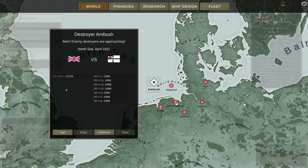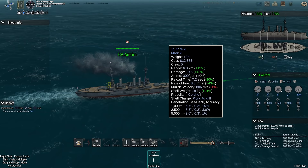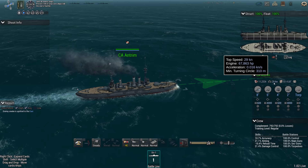HMS Antrim, a heavy cruiser, is being engaged by a whole group of destroyers. She's going to have to fight for her life in this battle against an overwhelming number of ships. Fortunately, Antrim is pretty well equipped to deal with smaller ships. She is packing a lot of 5-inch guns. She has a couple of 4s and 2s but it's going to be the 5-inchers that I expect the most effect from. The 8-inchers would be nice but are most likely limited in their effectiveness.